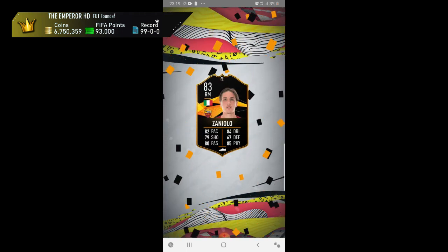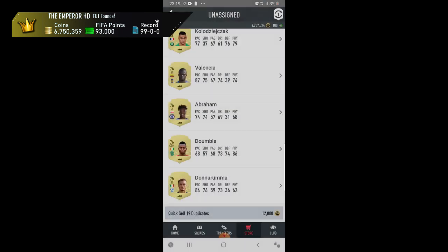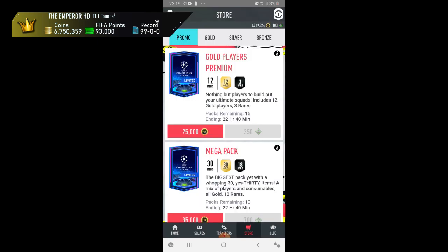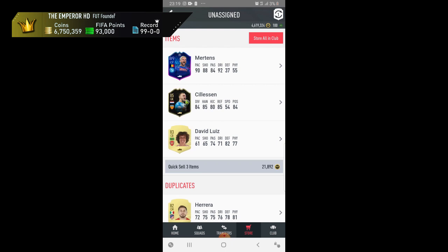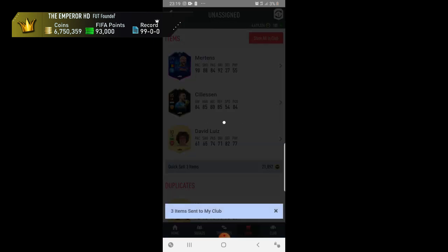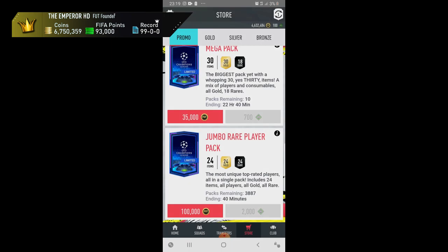Look at this — the UEFA Europa League card: Zaniolo. Not bad — I just wanted to get him because it's a different card; there were only two of them. I think they need to add more Europa League cards. Next up — 89 Mertens going for around 400k, and an informed Agüero in there as well — very nice pack. The pack luck was definitely increased on this. I've always had better pack luck on the companion app personally.